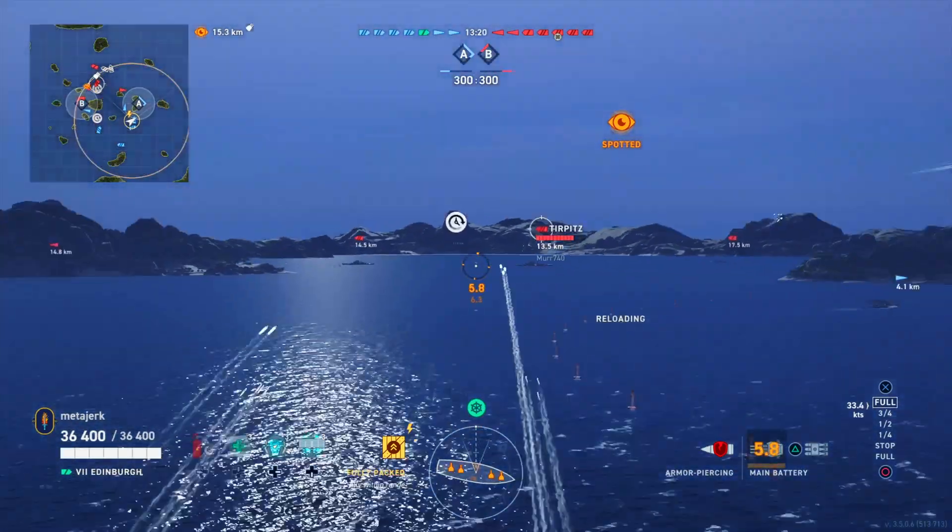In this match our team has actually split up, which is a good sign. It also looks like the entire red team has gone to one cap excluding this solitary destroyer. The basic plan is: let's sink the destroyer, cap A, and then head back to B. Hopefully our teammates over there can remove their destroyer and that radar cruiser - oh wait, we don't have another radar cruiser. Well, let's talk about ship selection.